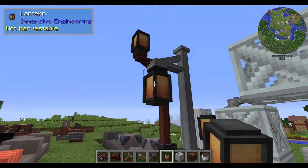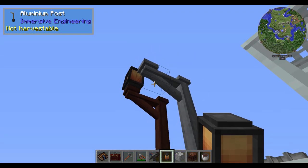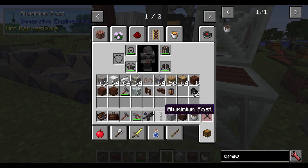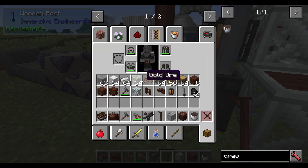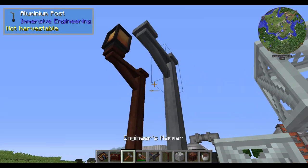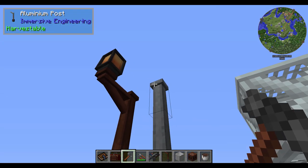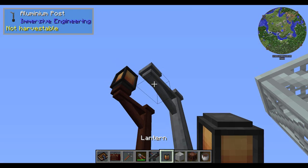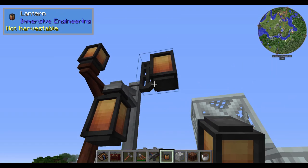If lanterns are mounted on the side of something, they actually will have a little bracket pop out. You can also see some of these mounted on a post. Allow me to show you the recipe for a post: for aluminum, it's just a couple of fence on top of stone blocks. For the wooden one, it's a couple of treated wood on top of some stone bricks. With this, if you use your hammer on the outcropping, just right-click, you can create these little outcroppings to mount other things on. Take your lantern and mount it underneath — it automatically adjusts.